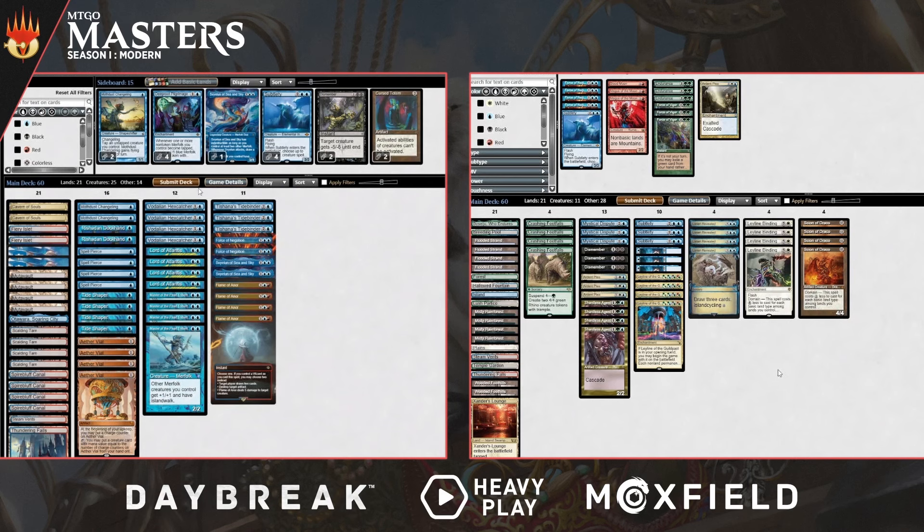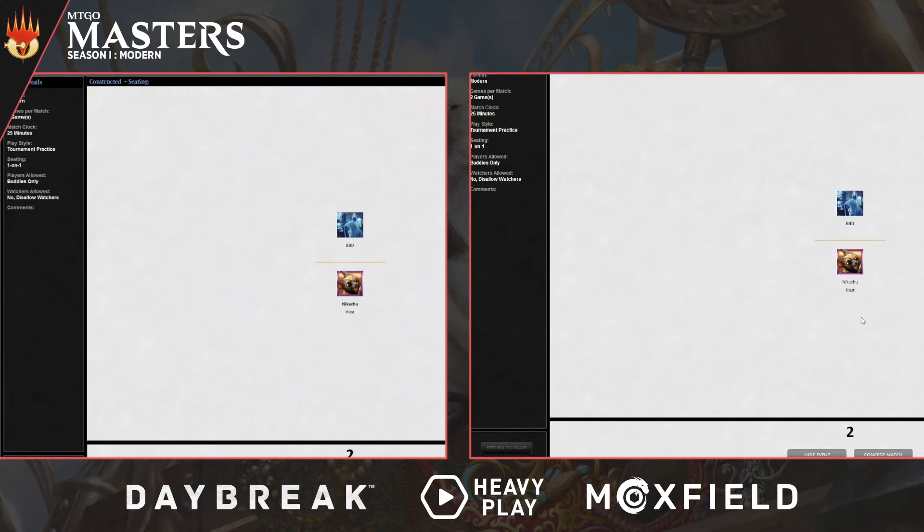Play-draw: taking out Subtlety when you're on the play because you have fewer resources. Flame of Anor — you can build a Scion or draw cards, whereas when you're on the draw you just want to survive and not fall too far behind. That makes sense. It doesn't look like BBD has made any changes — might be running it back with the same setup for game three.